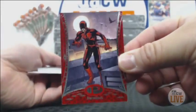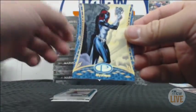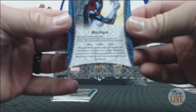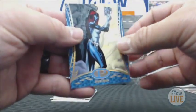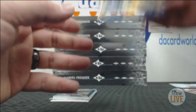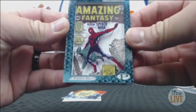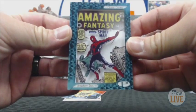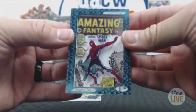We have Daredevil base, Mystique base, and this one's numbered — five of 25. Oh, very nice. Amazing Fantasy shadow box, Spider-Man. There you go. CSB3, classic covers.